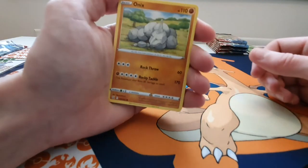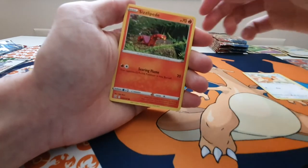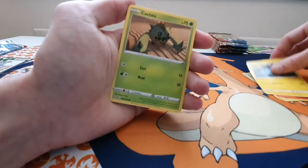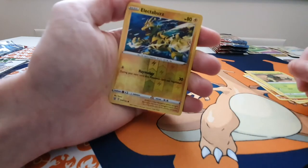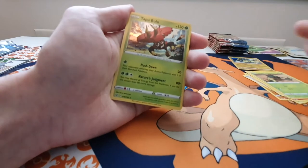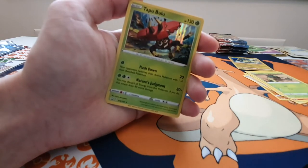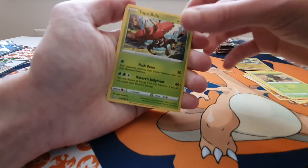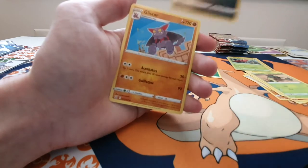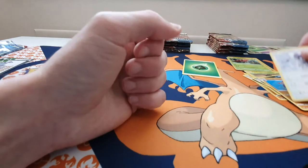This one we've got Onyx, Snorunt, Spearow, Sizzlipede, Rapid Strike Shinx, Cacmere, a Reverse Holo Electabuzz — do always like an Electabuzz — a Holo Tapu Bulu — that's nice, nice artwork there — an Energy, Golbat, a Gliscor, and an Ndidi.